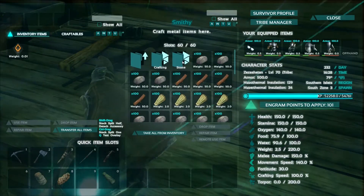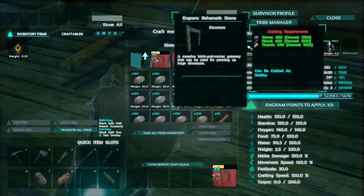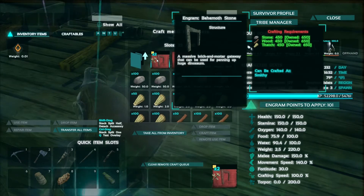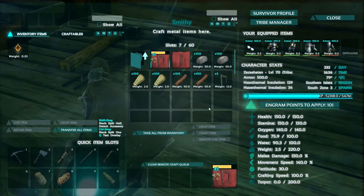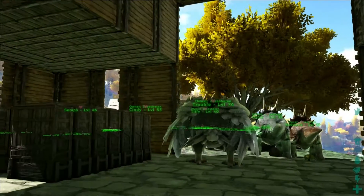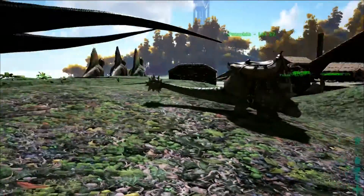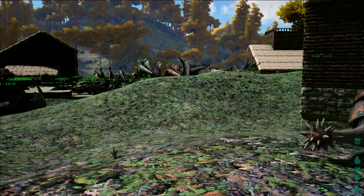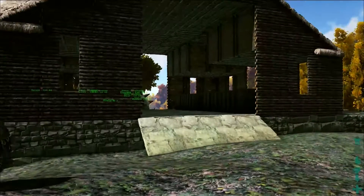I need five behemoth gates and a whole bunch of walls, a whole bunch of foundations, and that's what I'm currently doing — trying to get these all built up. Then I'm going to head up north and actually build a pretty large taming pen up there, because I need it to be large enough to tame mammoths, T-Rexes, and anything in between.